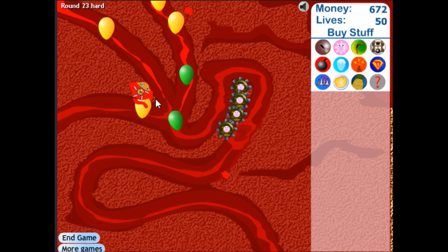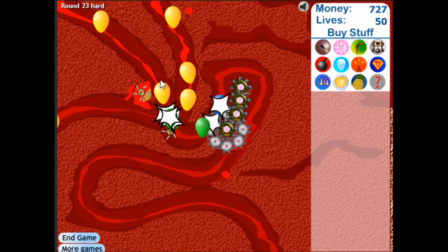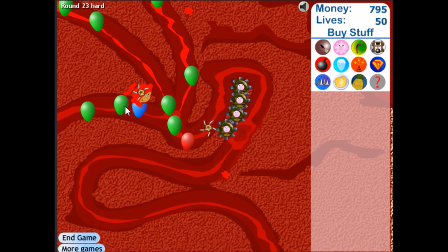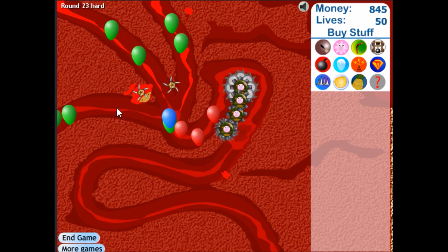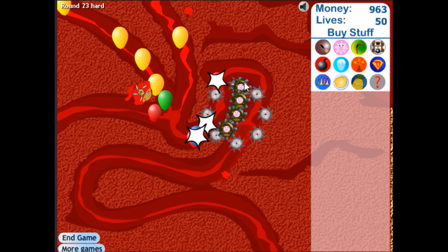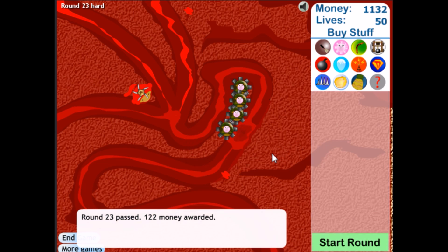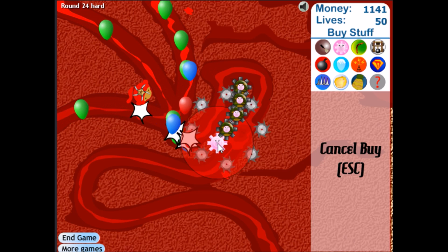Next level will be a doozy. A weird thing with this guy — when it comes back around, it can actually pop that balloon right here multiple times. I don't know if that's a glitch or a bug, but it's really helpful. I guess the glaive doesn't disappear when it actually gets back to him. I should probably get super range for these guys soon, or a monkey beacon, because that would be really helpful. But for now, we're just going to keep spamming these tack towers.